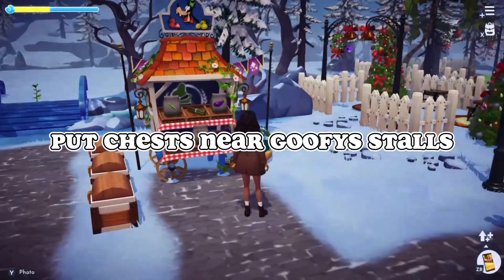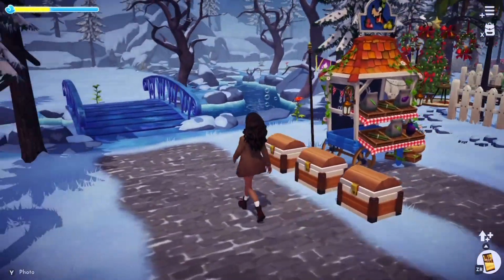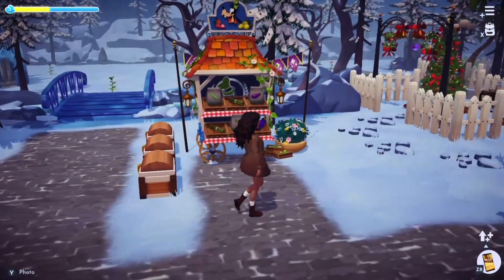So the next hack is to put chests in your Goofy stalls. It helps so much whenever you're buying a lot of crops or you just have leftover crops that you don't want to use — you just put them in each chest.